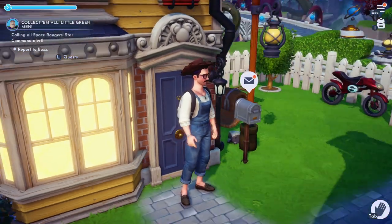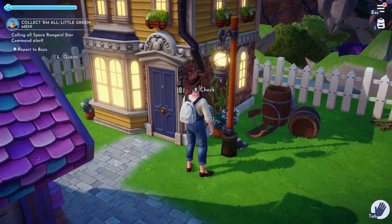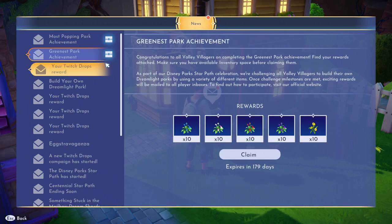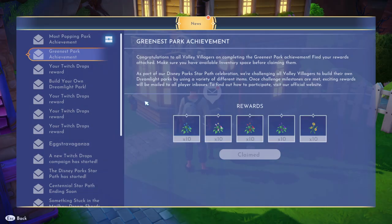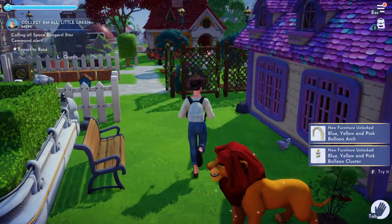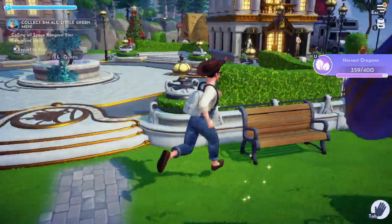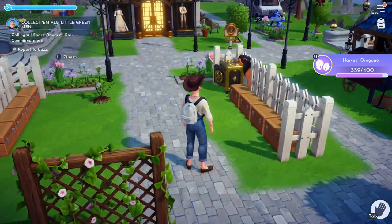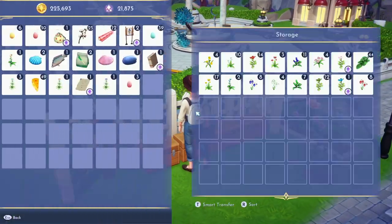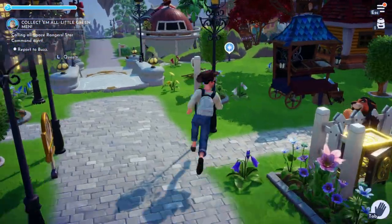Welcome to a brand new episode of Disney Dreamlight Valley! Today is a cool day — we got a notification about the Greenest Park achievement, which is part of the Disney Park Celebration community event. If a certain amount of park rides or items are placed by everyone, we all get special rewards. We unlocked a bunch of free flowers and some cool balloons from that event.